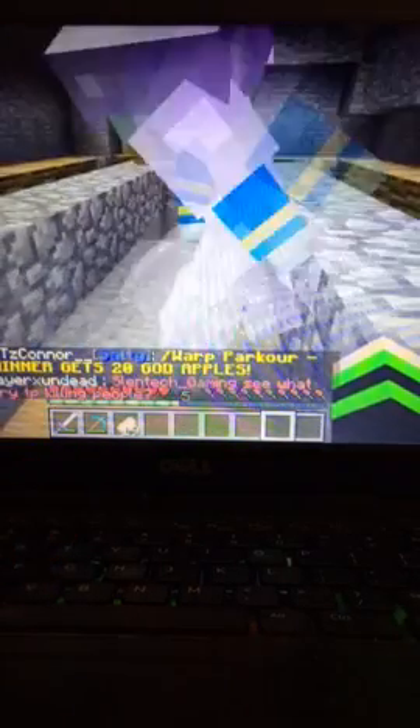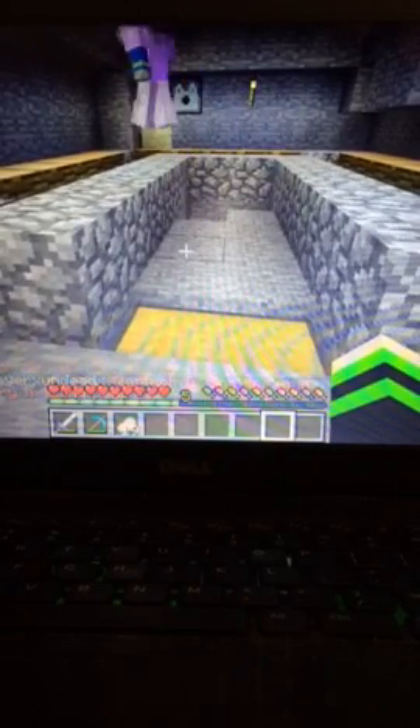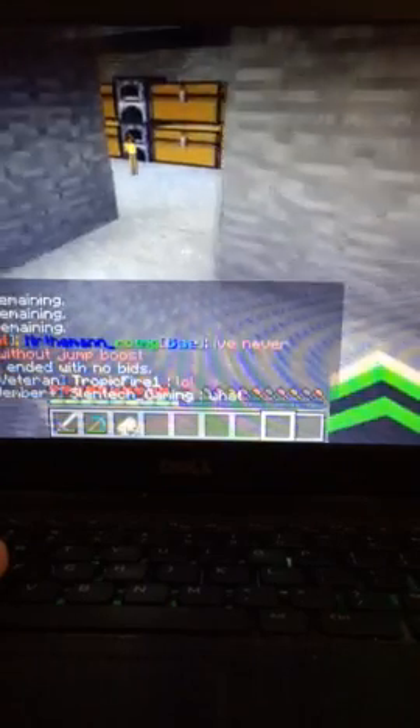So, this is our base. This is Tex Clancy. So far, we are pretty poor. My balance is $305, and right now we're trying to make a cocoa farm, but I don't really think it's working.